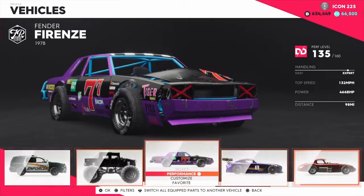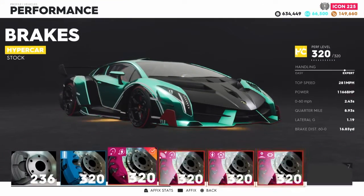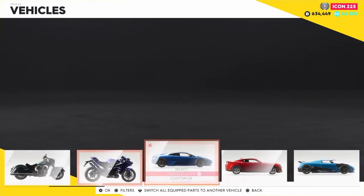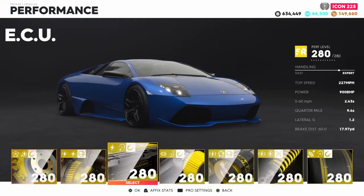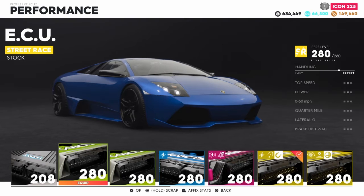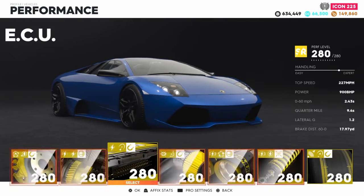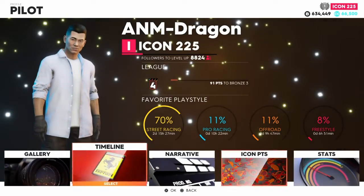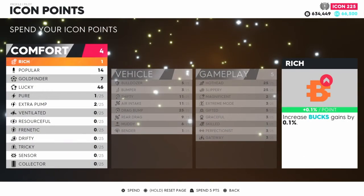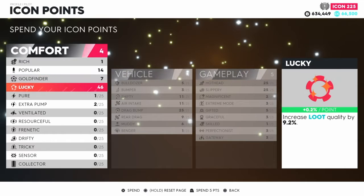I'm sure you know about the parts but let me give you a rundown. When you have a car, you try to get all the yellow parts. If you don't know what things mean, you can scrap parts you don't want anymore. What you do is go to Pilot, then go to Icon Points. On the Icon Points you use that for different things - this little circle means loot drop, increase loot drop by 7%. This one means how lucky your loot is.